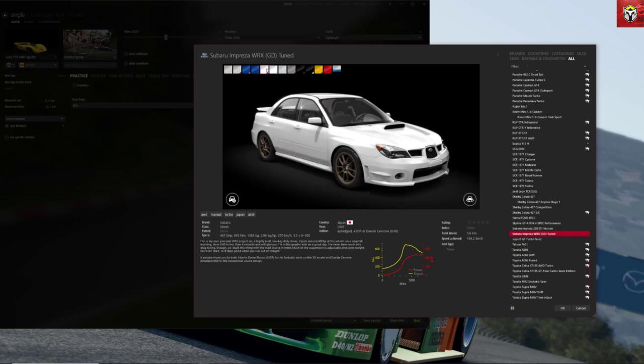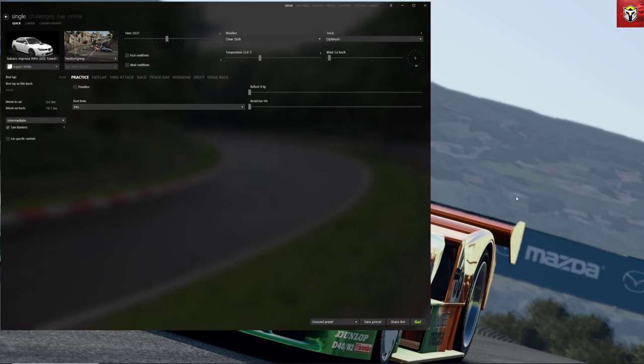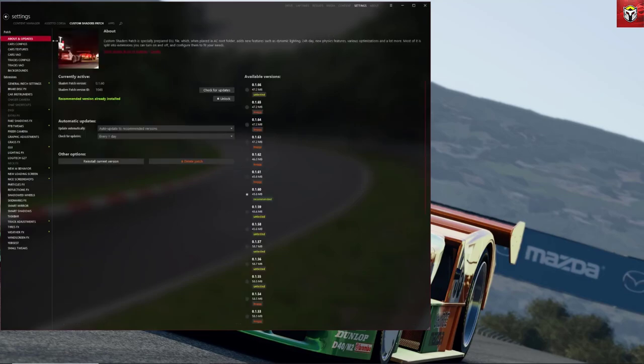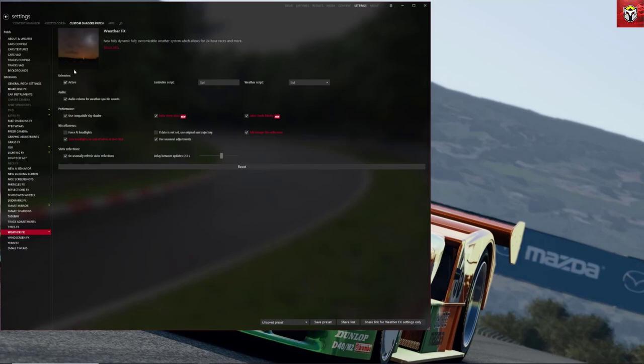We've chosen white with bronze wheels — pretty cool. Before we run the game, just double-check a couple of settings. In the About and Updates section of main settings, I'm currently at version 1.60, which is recommended. You can check for updates, reinstall different versions, and adjust various settings to make sure Assetto Corsa runs right for your system. Also check the Weather Effects tab on the left — you need a controller script and a weather script, both set to the main SOL script.